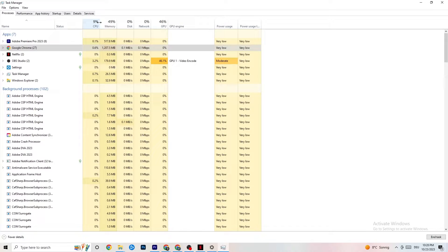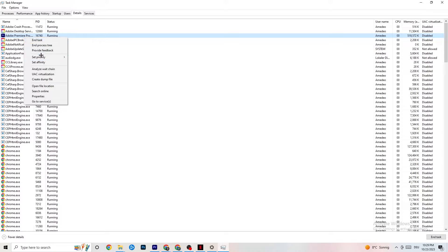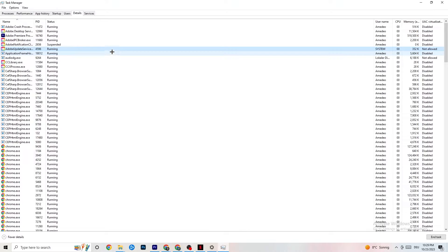Next, navigate to the Details tab in Task Manager. You need your game running for this, but as a demonstration I'll use Adobe Premiere Pro. Right-click your game process, click 'Set priority,' and choose either High or Real Time — you'll need to test which works better for your PC. This directs more CPU performance to your game, which will reduce the probability of crashing.